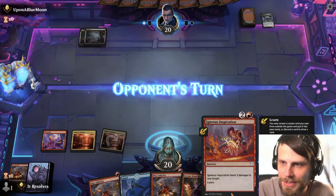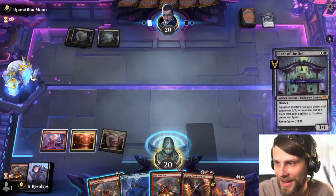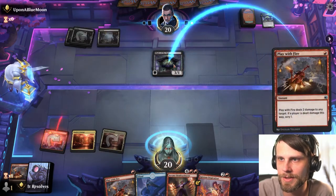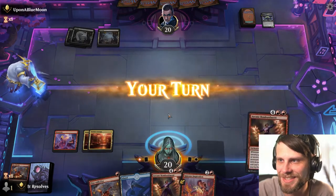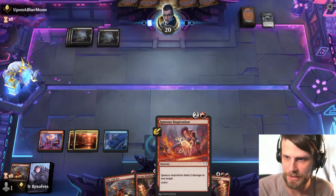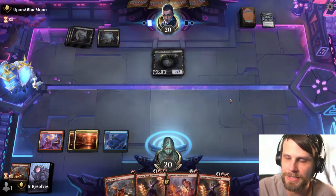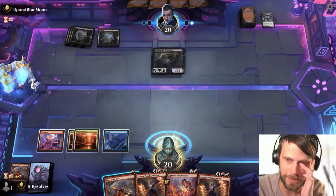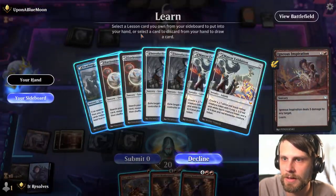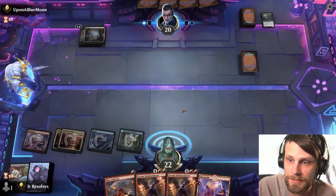We'll go ahead and play the other Lounge since this is not an instant — if it was I'd be more apt to playing the Island, but we really don't need to at this point. Let's go to end of turn just in case — I don't think they'll have anything, but let's go ahead and ping the second one, just to add insult to injury. I think we're just in wait-and-see mode, so I'm not really stressing about pulling off the Inspiration. I'd rather hit a creature with it at this point in the game than hit them directly. I'll go ahead and guarantee the land drop we need and get a little extra life, which is never a bad thing.